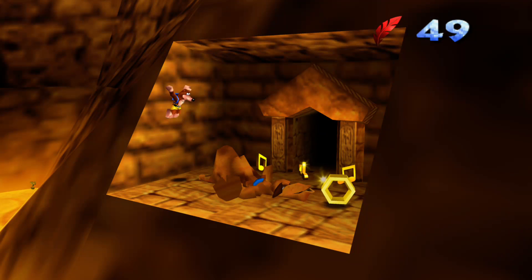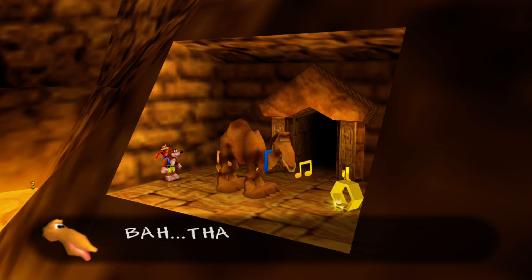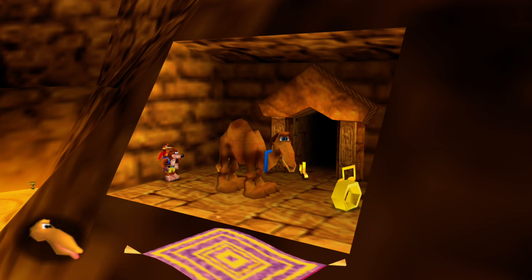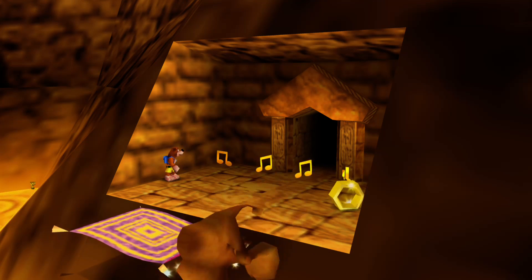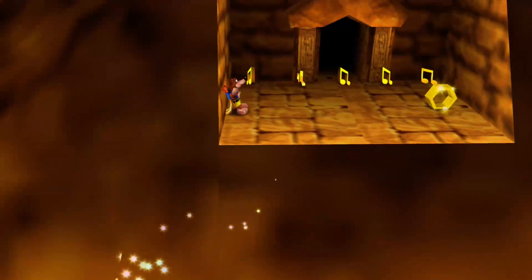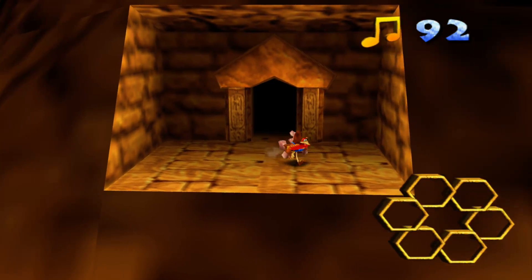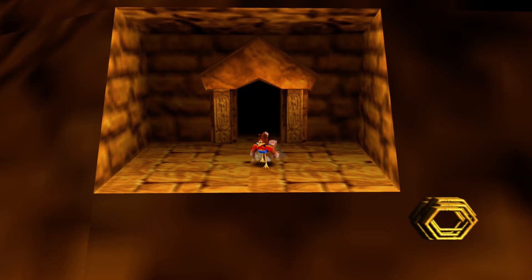Here's Gobi again, he's chilling over here. So we're going to fly over him and slap him, and he spits out an empty honeycomb piece. 'I'm leaving this desert to find some peace and quiet.' Yes you are, Gobi - we will find you. We will kill you. And we get another piece of health.